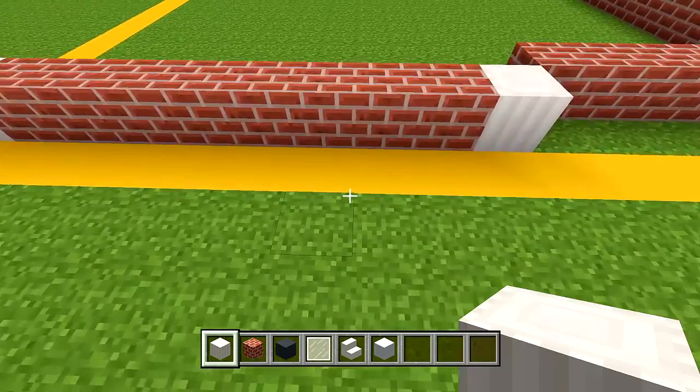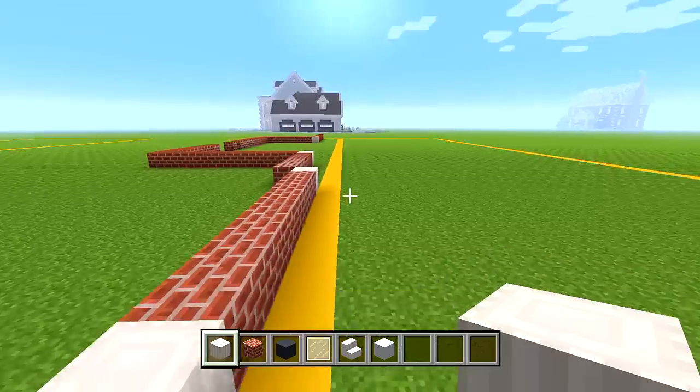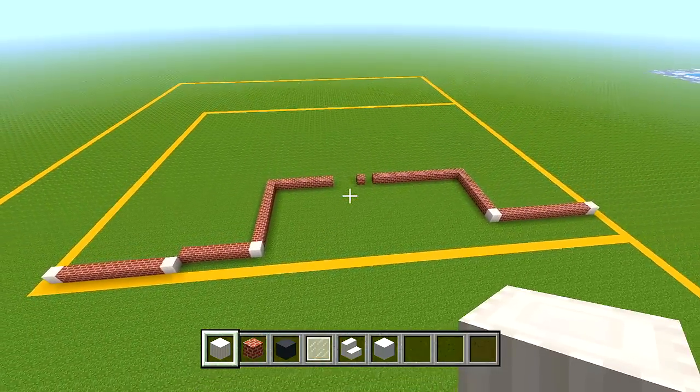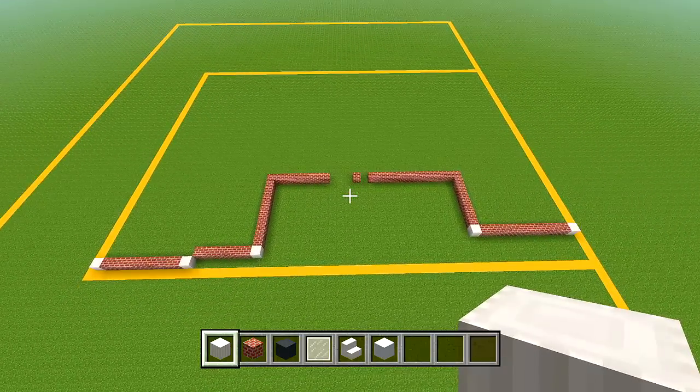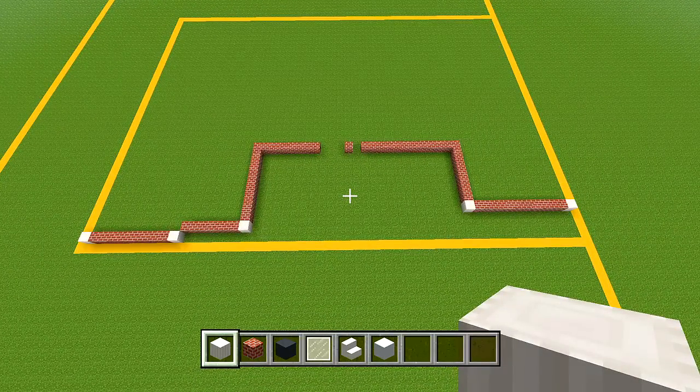The reason we have this concrete here is for the overhang for the roof. From above at the front side, the entire front side of the house for the foundation should be looking like this.